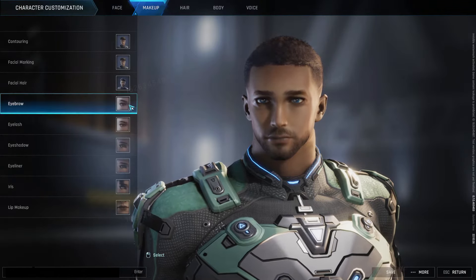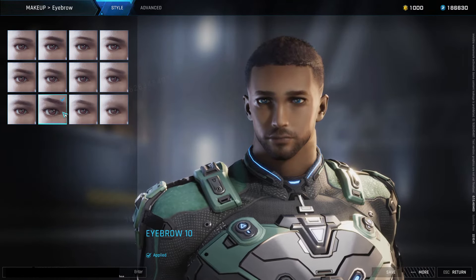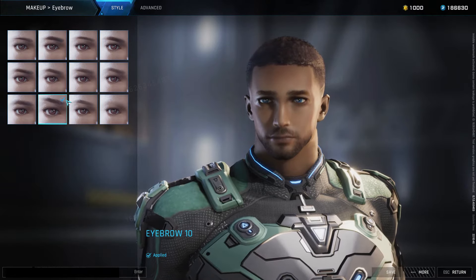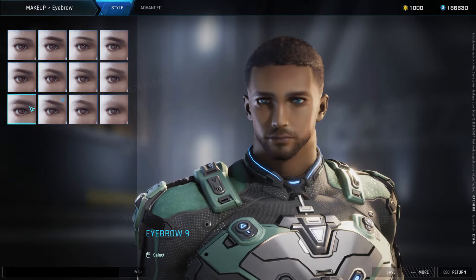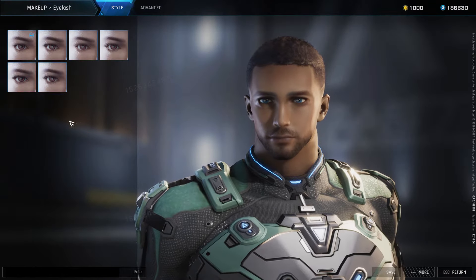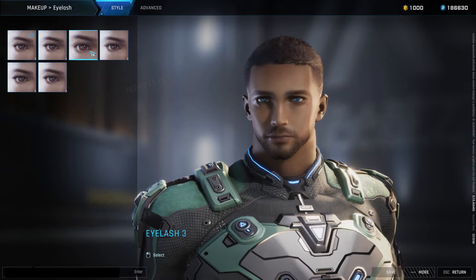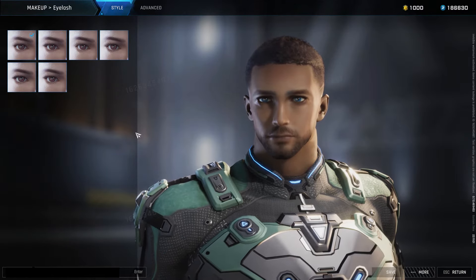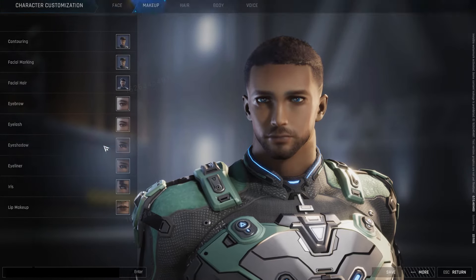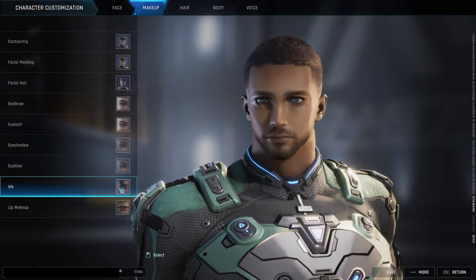You have your eyebrows — you can have no eyebrows, that's kind of creepy looking. Thick eyebrows — let's see, I want some werewolf eyebrows. Let's go with these, that works. Eyelashes — it's hard to tell but you can see a little bit. Oh, them lashes on fleek!